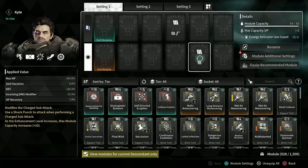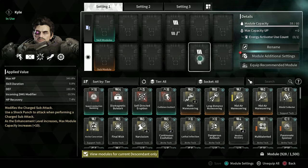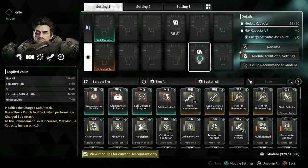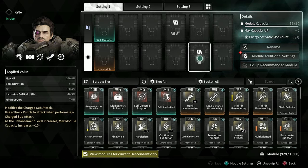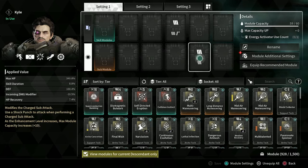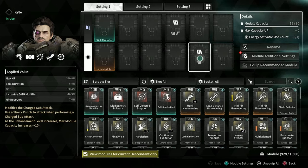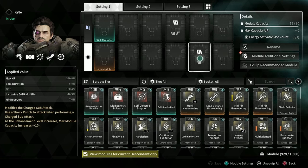We're also getting more event-based XP boosts that they stated were not present in the preseason. So leveling should become at least a little bit easier to allow you to catalyze your stuff more effectively. This is a great change — being able to flexibly set yourself up with different slot types on a single slot and change them as needed is pretty nice.